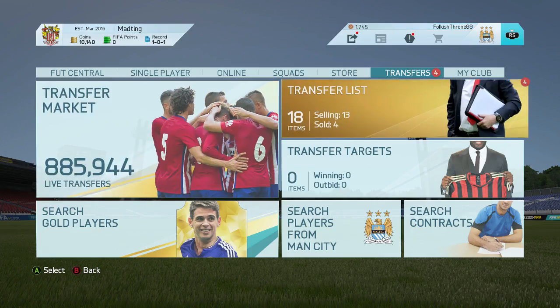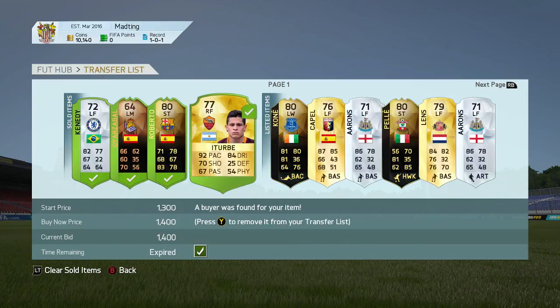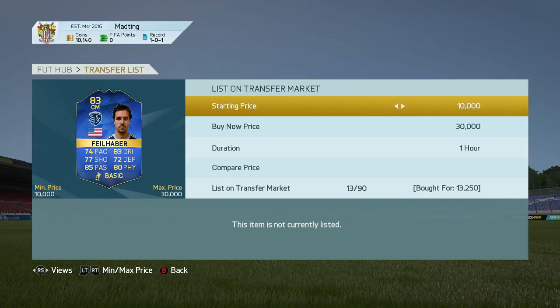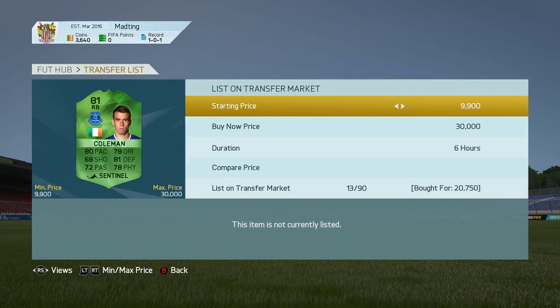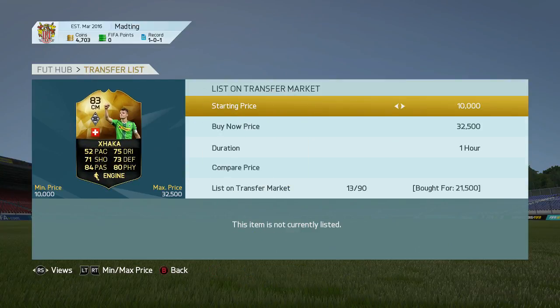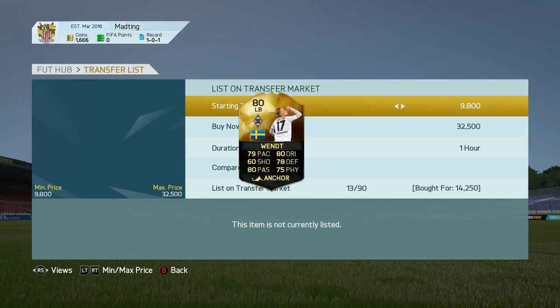I'm thinking of going 4-4-2 so I can make more of a hybrid. Maybe the two strikers can link up and get a triple link, or something like 4-4-2 or 4-2-4. Triple-2 is actually one of the easiest formations to make hybrids with.